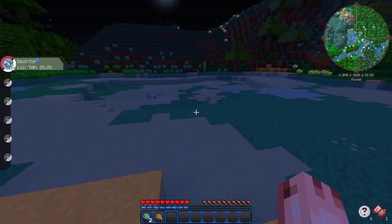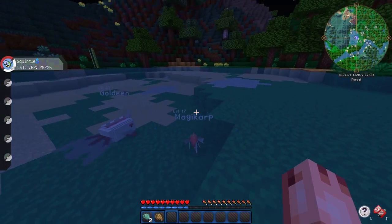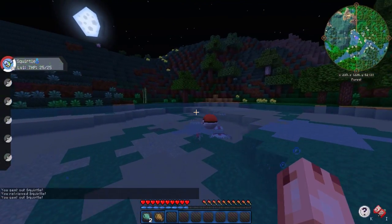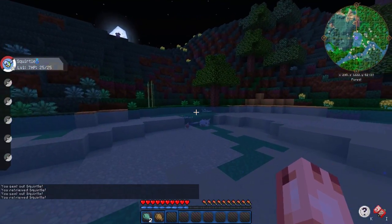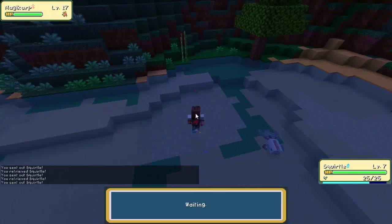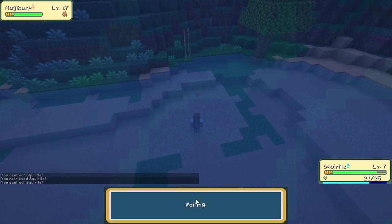I can't find any more Magikarp. The problem with a lot of water Pokemon is we're starting off with a Squirtle. I wonder if this Magikarp can kill us because it does have Tackle. We do have a Squirtle so we're not going to be able to do much damage. We are next to an Extreme Hills Biome — I didn't mean to use Tail Whip! That's going to give us a load of rock type Pokemon.